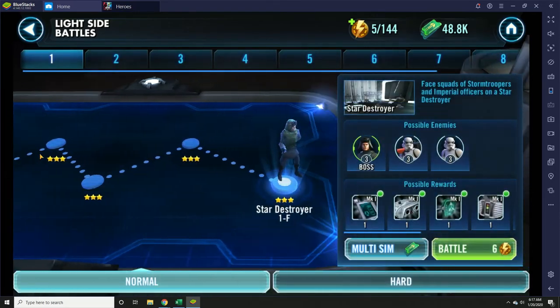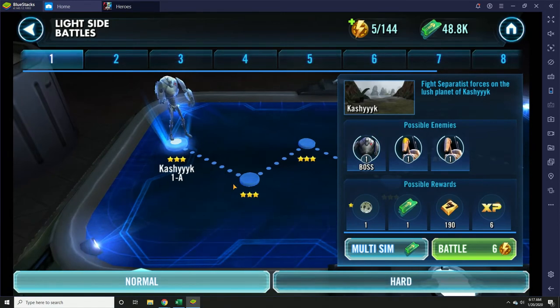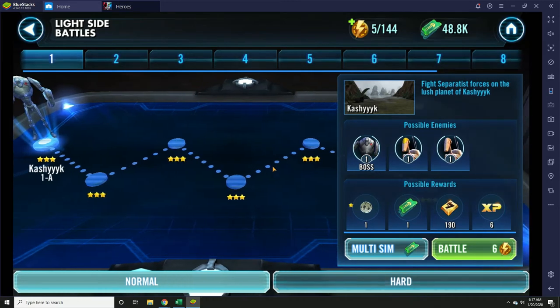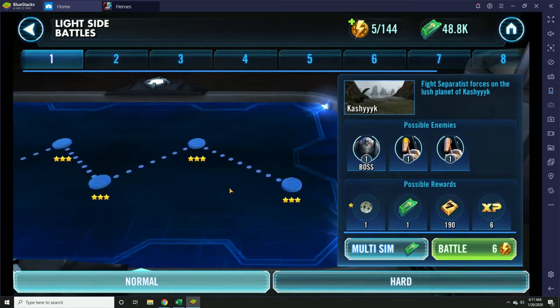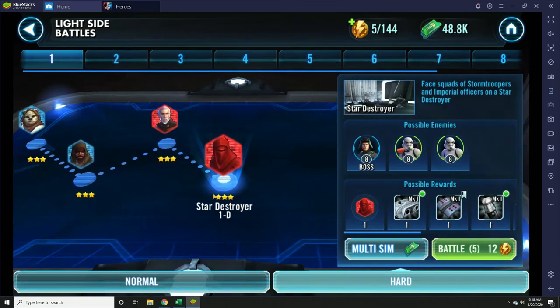In order to progress through this, you have to complete each mission with at least one star. Our goal is always to get three stars in each mission. You'll see how I've done that on my main account where I'm level 85. But if you're just trying to get through these, one star will allow you to attempt the next mission. Once you get through all the normal battles on one stage, you'll unlock the hard battles.